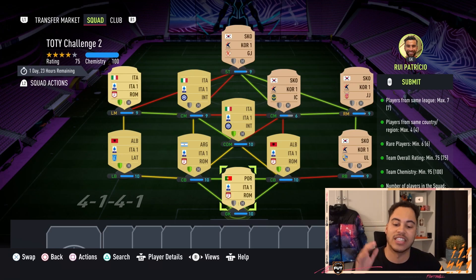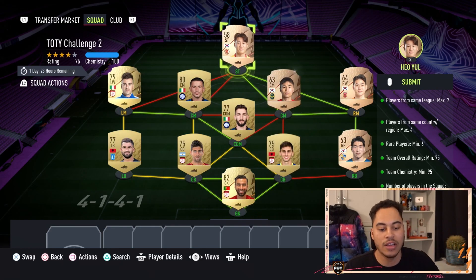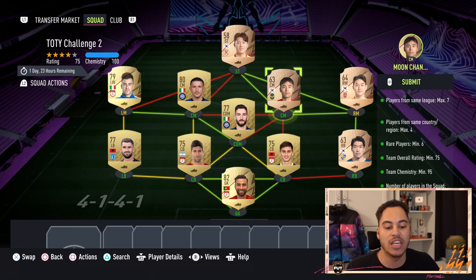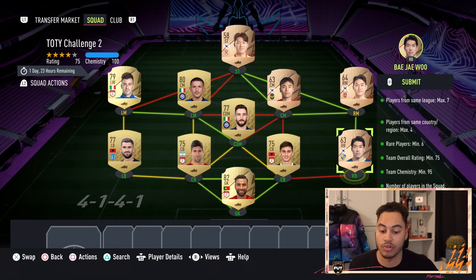So we have an Italian team and then some bronze rare Koreans to fill out the rare cards and just to fill out the squad. These bronze rare Koreans can be any bronze rare Koreans — they can all be from another nationality. You just need players that are all Korean from the Korean League, or the same setup works for another nationality.